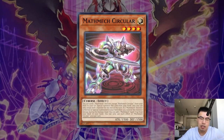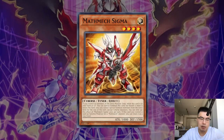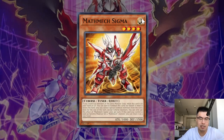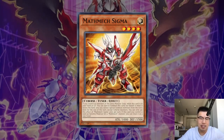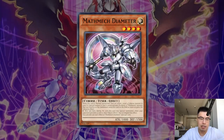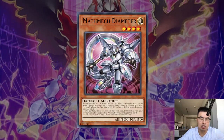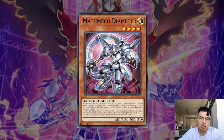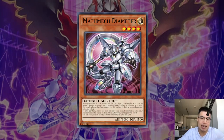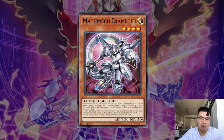The deck essentially plays a lot of hand traps. It focuses on using Circular to dump Math Mech Sigma, which allows it to resurrect itself from the graveyard while you control no extra deck monsters in the extra deck monster zone. They also have a bunch of XYZs that are pretty powerful. They have Math Mech Diameter, which allows you to special summon back any Math Mech from your graveyard when it's normal. And when it's used as an overlay material, on that turn, the XYZ monster gains the Omni Negate effect to negate the effect of any card your opponent would activate.